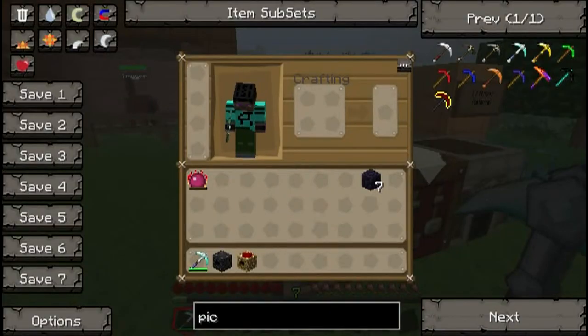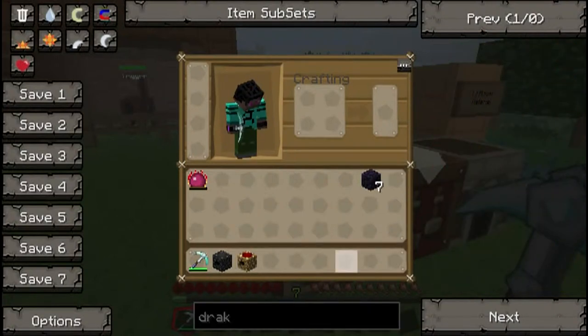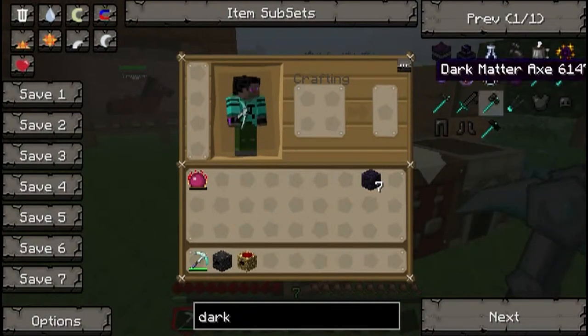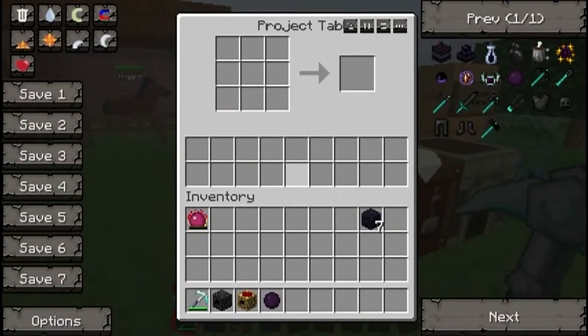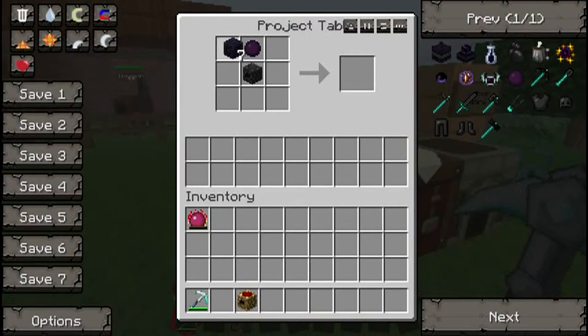Now I'll just get myself a bit more dark matter — I'll cheat it in. So you'll have to do the process again to get dark matter to make red matter. If you're just using it from the condenser it'll be quite easy and quite quick to get some coal. Put the dark matter at the top centre, relay in the centre, and fill in the gaps with your obsidian.